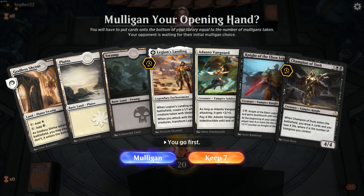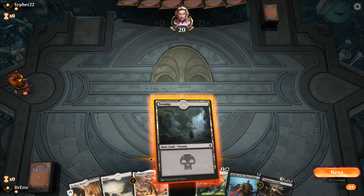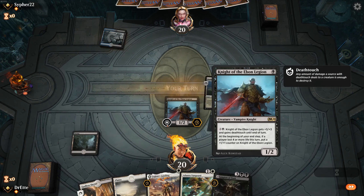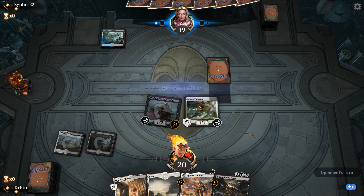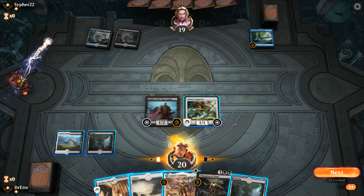We have Knight into Adanto into Legion's Landing plus whatever we draw — pretty okay with this to start. If nothing else, we can almost guarantee based on the removal package they run that we will at least get one swing off of our Vanguard, and that's assuming they just have Cry on turn three. We're swinging with our Knight of the Ebon Legion. How scared of sweepers are we? They're going to be searching for a counterspell — fantastic. We can get three in face and up to four, so we can do seven this turn.